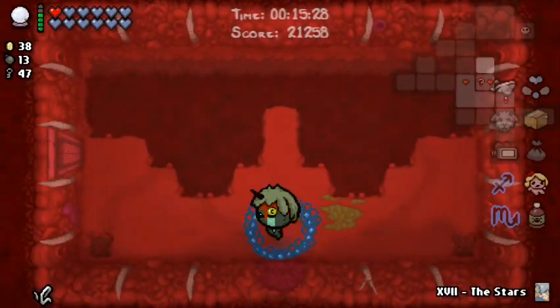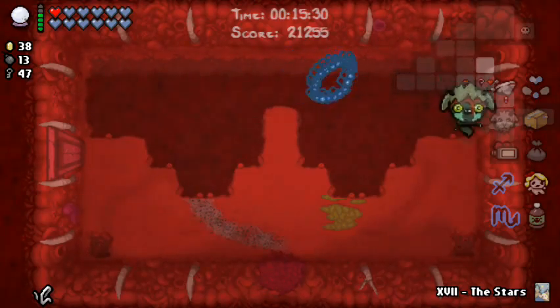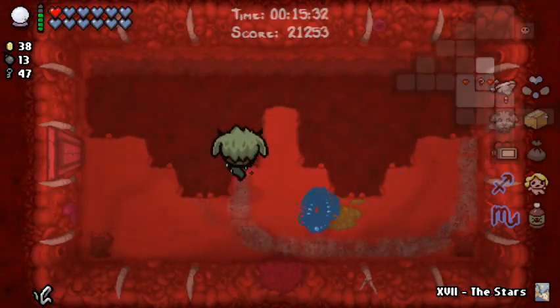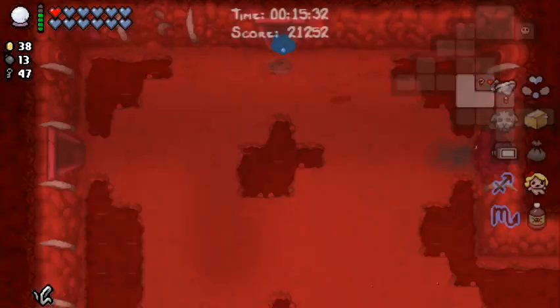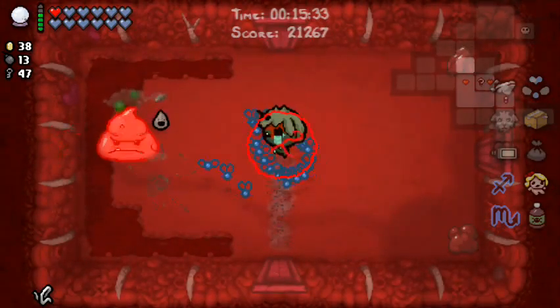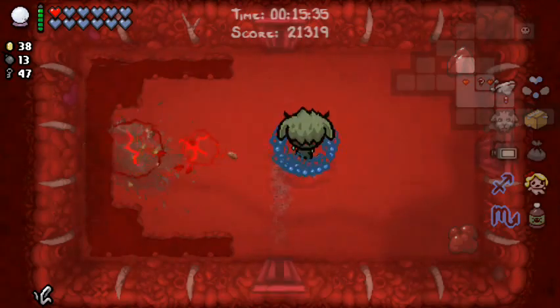Let's check out the secret room — there could be something good in here. I've got Number 2 bombs sure, but I've also got a bunch of regular bombs backing me up. I don't really need to wait for my butt bombs to activate. Oh yeah, I got Black Powder — I don't ever really use Black Powder, I've had it before.